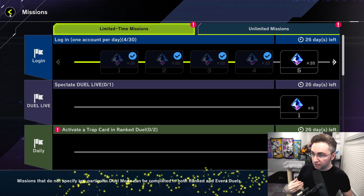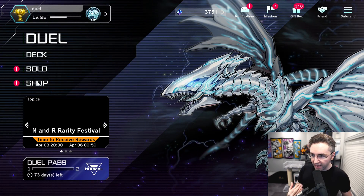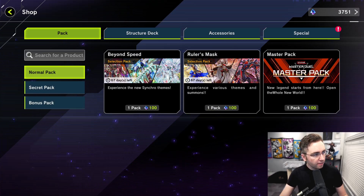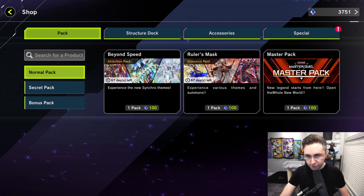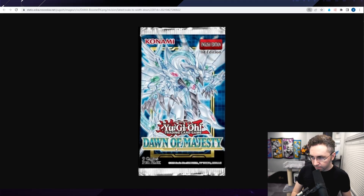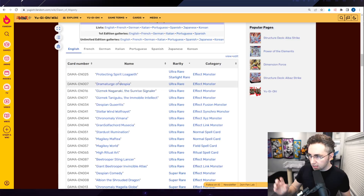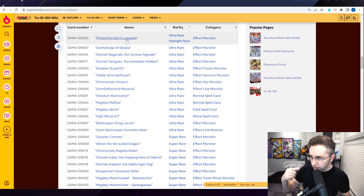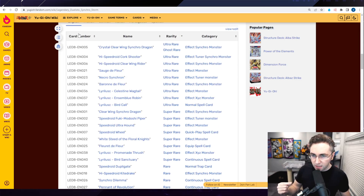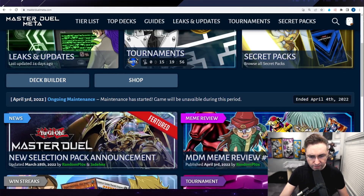I want you to help count how much money I'm wasting on the new packs. What are the new packs? We have Beyond Speed and Ruler's Mask. If you're familiar with the TCG, we're essentially just getting all the cards from Dawn of Majesty and the rest of the cards from Legendary Duelists. You can see on Yu-Gi-Oh! Wikia — the full card list will also be on MasterDuelMeta.com. Now let's start wasting money.